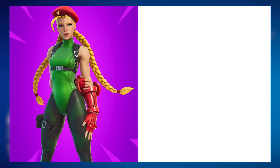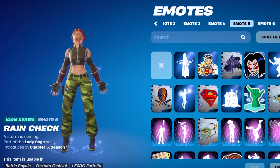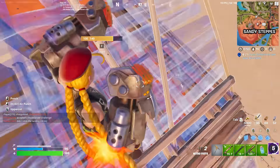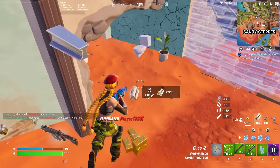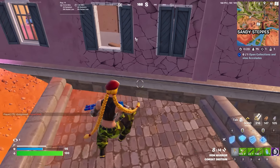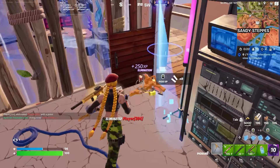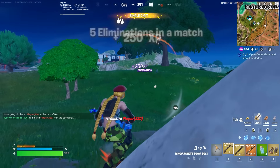One of the more underrated combos is Cammy paired with the Harley Hitter. Cammy is one of the more underrated collab skins we've ever seen — added back during Chapter 2 Season 5 with the Street Fighter collab. There were so many collabs that season that no one really expected Cammy, but now that it's here it's really sick. The Cammy edit style with the army pants is the best one, and the Harley Hitter fits with both edit styles.